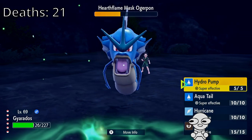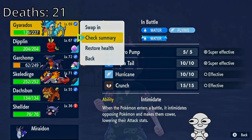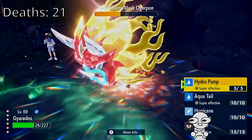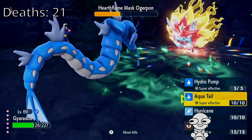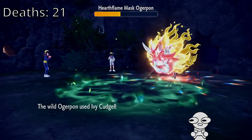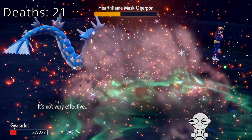Wait, are you a physical or special attacker? Hold on — summary. You're a physical. Okay, Aqua Tail 100%. That's why Hydro Pump did like nothing to Gliscor. Ivy Cudgel — not Garchomp, Gyarados? You got this. You can tank this. Thank you.